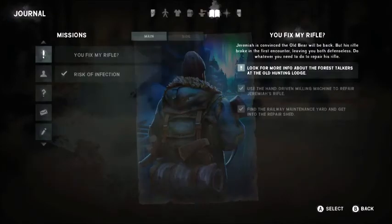If we go to the journal it says fix my rifle, but it also says look for more information about the forest talkers — excuse me, the forest talkers, not the wind talkers — at the old hunting lodge. All right, let's go around this fence.